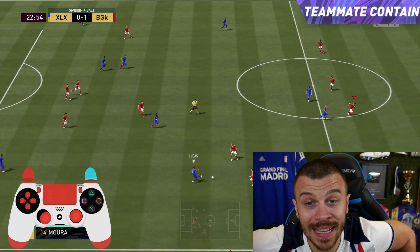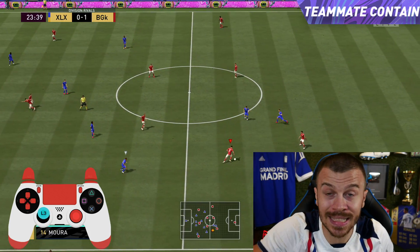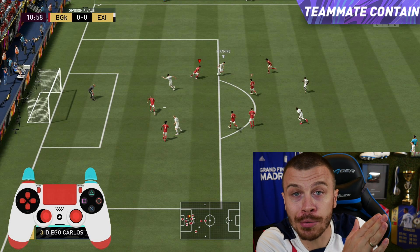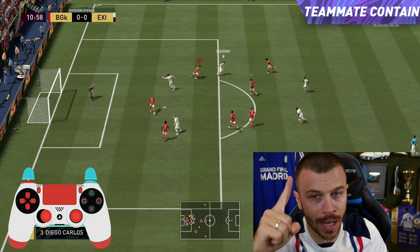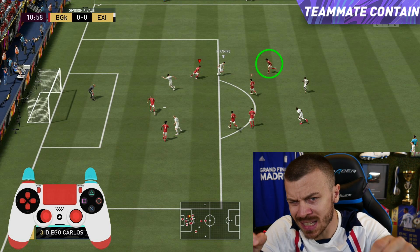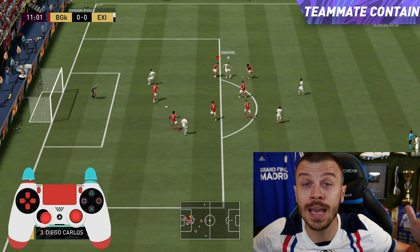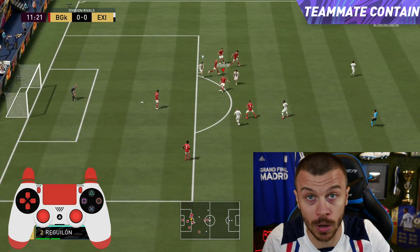Now let's talk about the second teammate contain technique. In some certain situations while using the jacking movement, I also press and hold the R1/RB button down. By pressing R1/RB, you will apply pressure on the opponent's player on the ball using your selected player plus one more teammate. You can see how I close the gap with the jacking movement plus the second teammate contain technique, and my opponent has no chance to keep the ball.